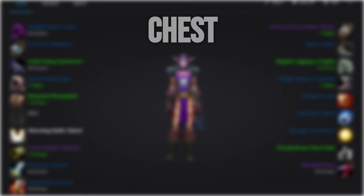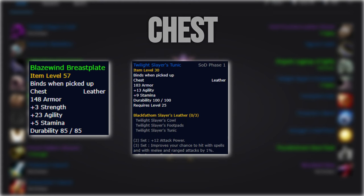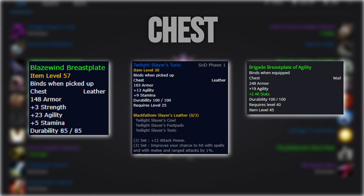For the chest, you'll want to use the Blazewind Breastplate from the Tremors of the Earth questline in Badlands. This one is honestly a pain to get due to everyone and their mother camping the spawn for the precursor quest, but it's still a must pick up. An alternative until then would be the Twilight Slayer's Tunic if you've got another piece equipped for the set bonus, or an off-agility chest giving you 19 agility.